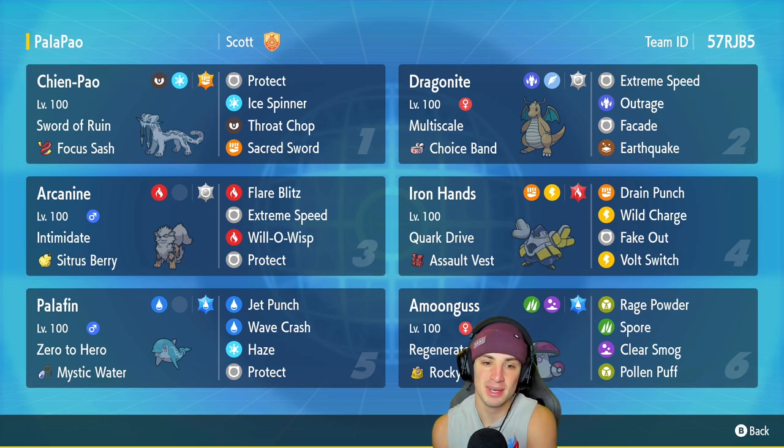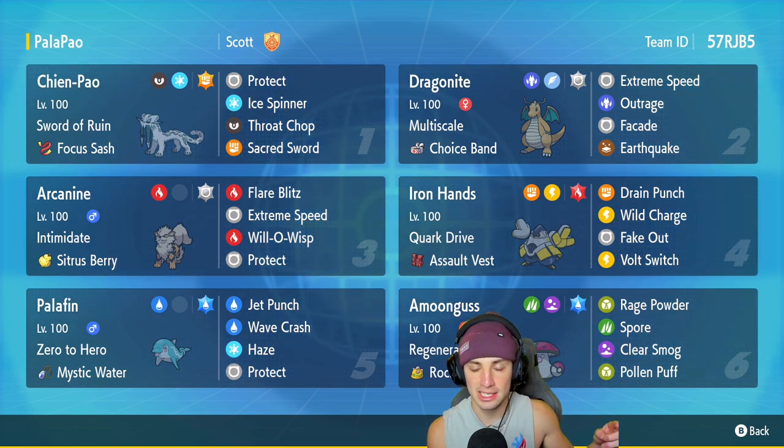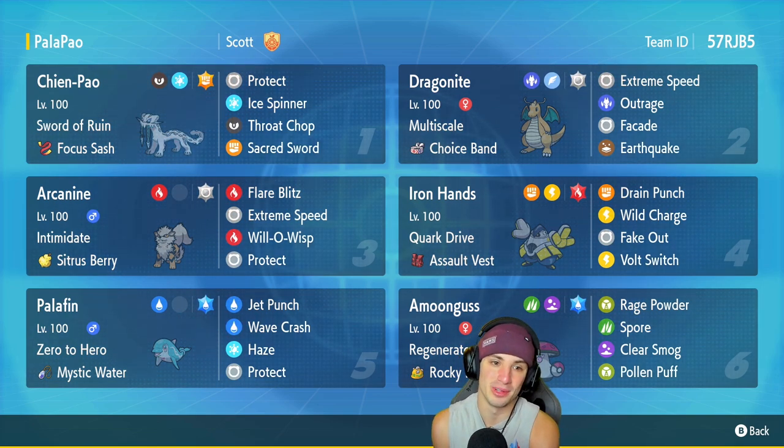I tried this out on the casual ladder and this team is absolutely broken — one of the best Shen Pao teams on the market at the moment. You got Shen Pao on this team, a really cool legendary saber tooth tiger with daggers as teeth. You can pair it up with Choice Band Dragonite, and that's exactly what we're doing today. It has the Sword of Ruin ability which lowers the defense of Pokemon on the field, so Dragonite can Terastalize into Normal, use E-Speed to get that STAB boost with the Choice Band on top, plus the Sword of Ruin defense drop — crazy damage with first-turn priority. This team is broken.